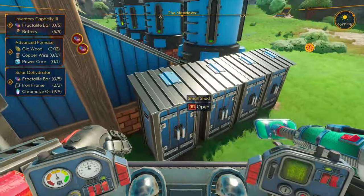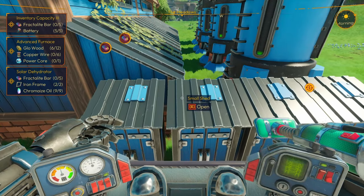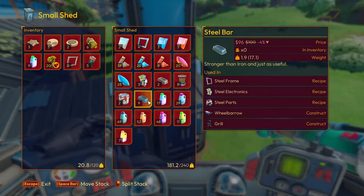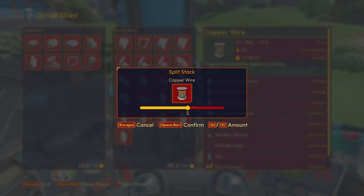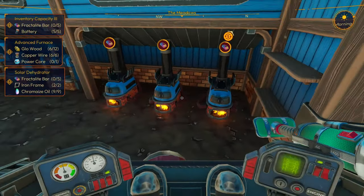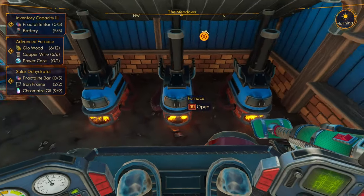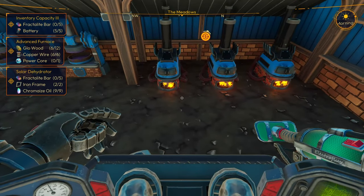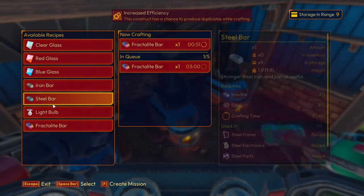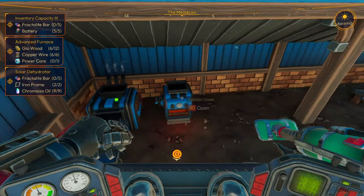Glow wood — six. We need six copper wire — I think I made copper wire. Yeah, we need six of those. We need a power core, but I'm not sure if that's something we can make after crafting the other stuff. I imagine it is. So we're just waiting on this stuff. Oh, we need way more than five — we need ten fractal bars. We need three more? Okay, we got that.